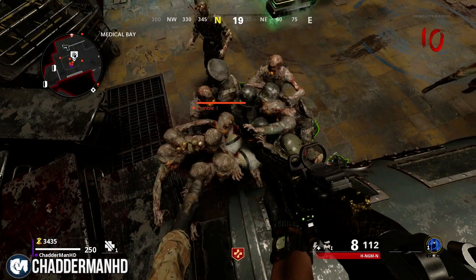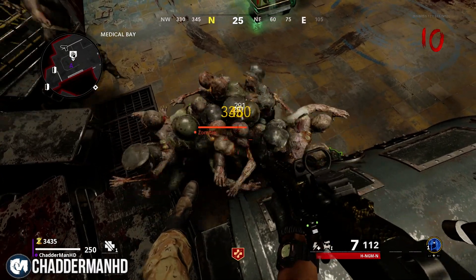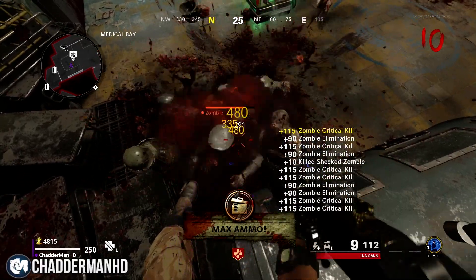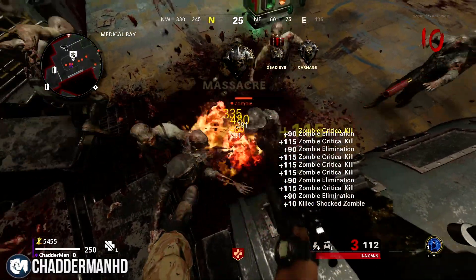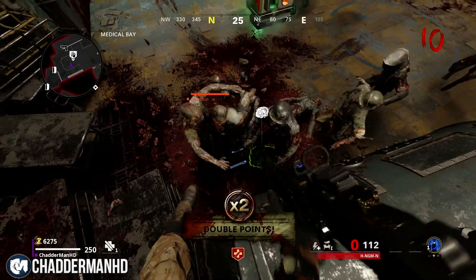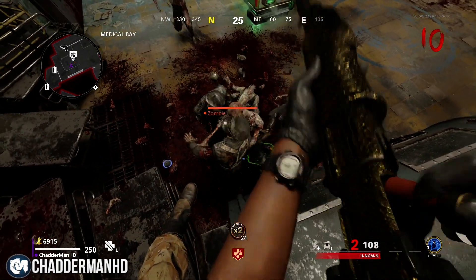I recommend doing this with only one or two zombies left — that way it's a little bit easier to keep trying. The good thing is you can pick up drops like max ammos, and you can also pick up salvage and items that the zombies drop as long as you're quick picking them up.